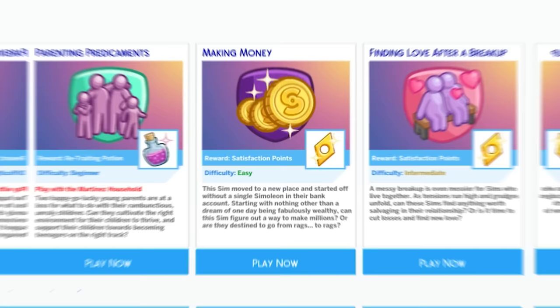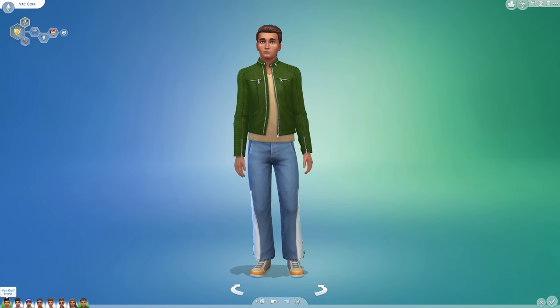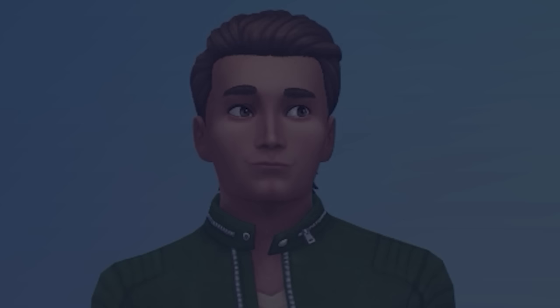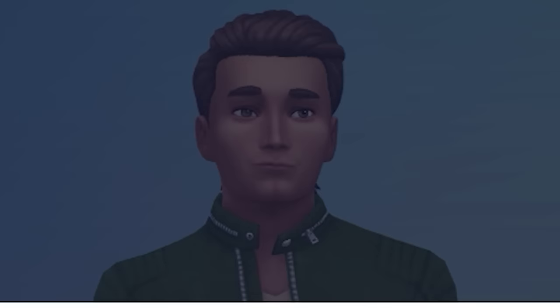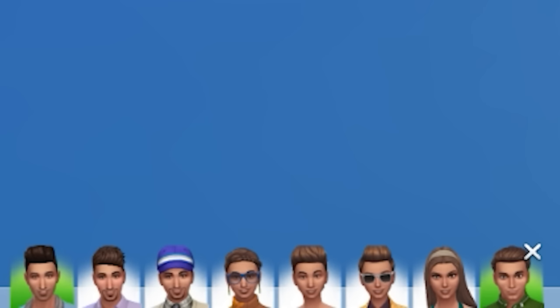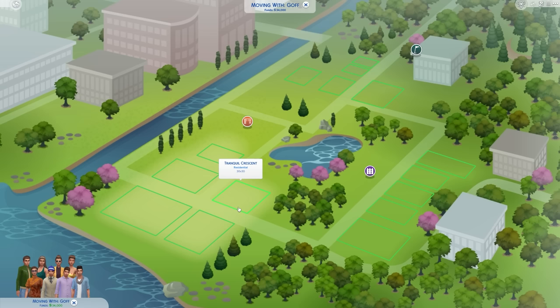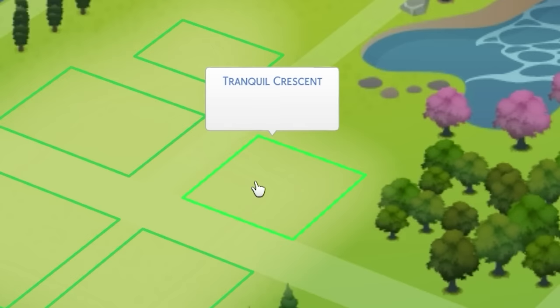We're going to play the making money scenario — a very simple scenario where you start with nothing and just have to make one million. Welcome to strategy number one: the trapped artist strategy. This is the wonderful Goff family — a whole bunch of wonderful people who all love making art, being depressed, and making art. We've got Van Goff, Vin Goff, Von Goff, Vic Goff, Vec Goff, Vim Goff, Ven Goff. With only 34,000 in the bank, I need to be very careful about what plot of land I purchase, so I'm going to get this £2,500 plot.